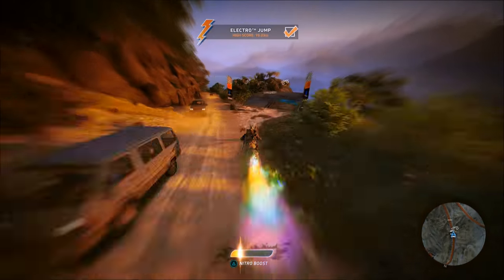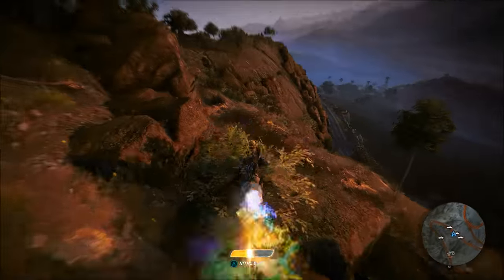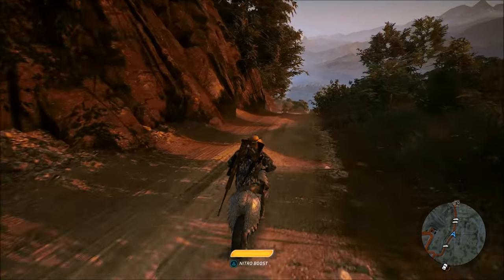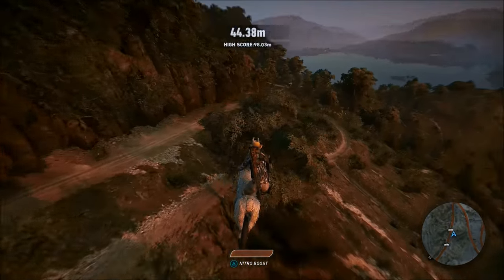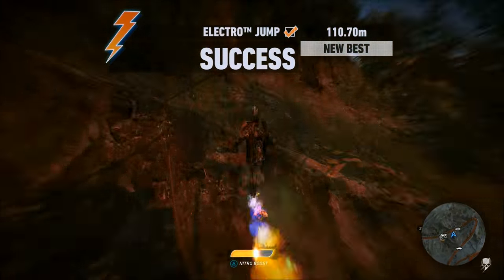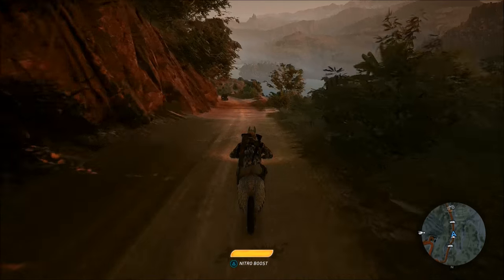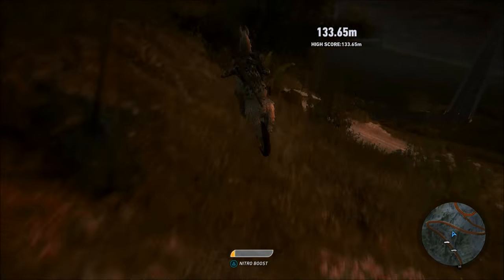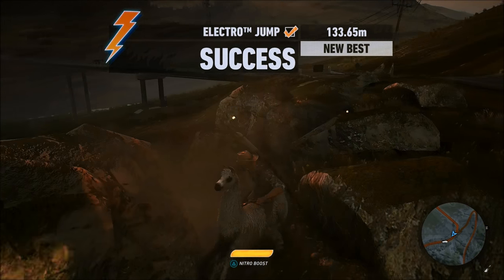Here we go — attempt number one. Oh shit, I don't think we jumped off it right, it didn't tell us how far we jumped. Alright, attempt number two — here we go. 110 meters, not bad guys, not bad — I feel like we can do better though. One more jump. 133 meters — I think that's the farthest I've ever jumped on any vehicle.